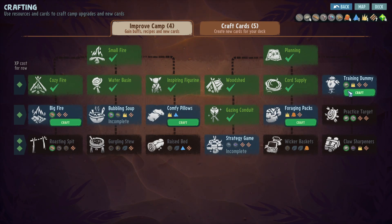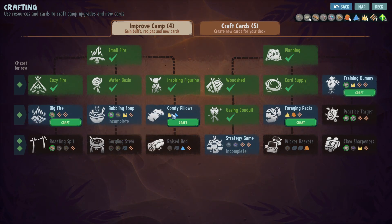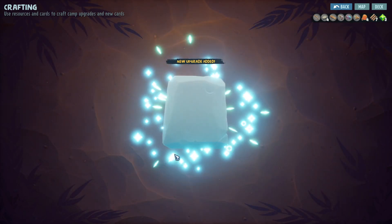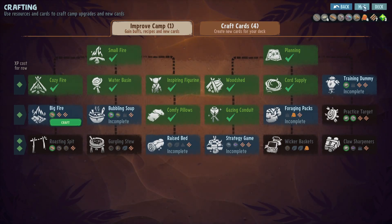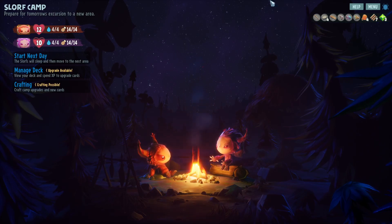Training dummy: move, gain card, swipe. Comfy Pillows: heal one each camp, add deck slot, move, gain card, walk. I feel like I want Comfy Pillows here - raise bad, plus one to wait at stay start, gain card Rested. Needs leaves. Let's make Comfy Pillows, that seems like a very good thing. Did we heal right away? I think we did.